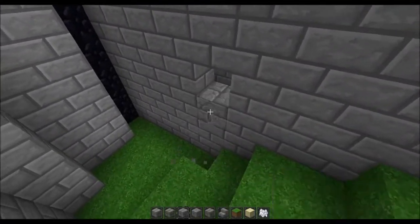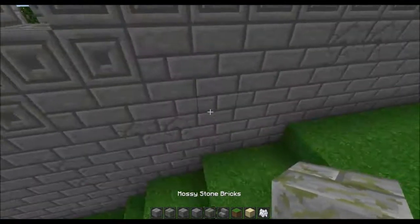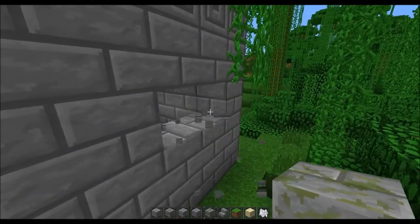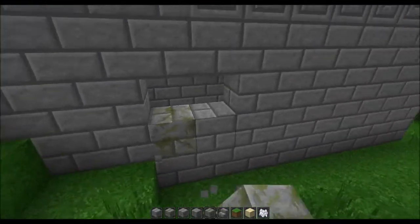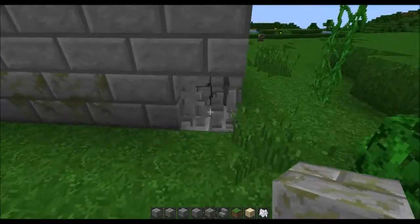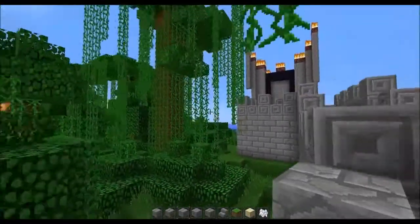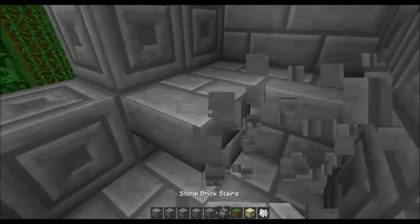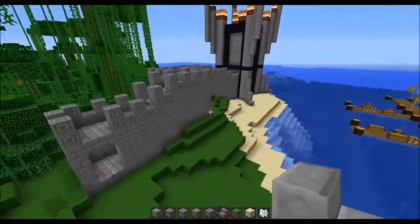I don't know if you guys are ever going to see the backside here, but I should throw in something. I haven't been throwing any mossy blocks over here — I should probably do it, especially on the jungle side, because the vines are growing on it. Maybe a couple down here in the corner, and a couple cracked ones. Boom! I'm protecting the kingdom.